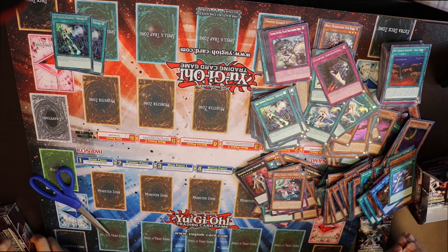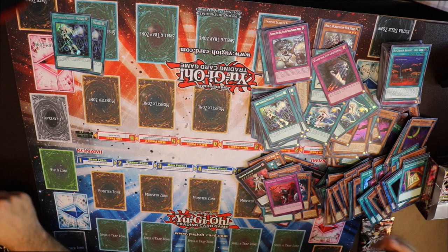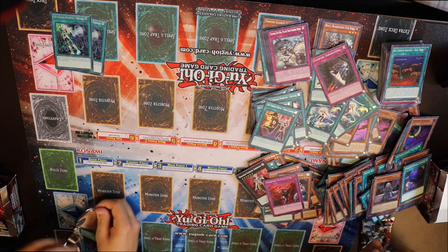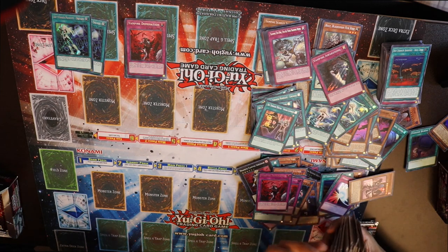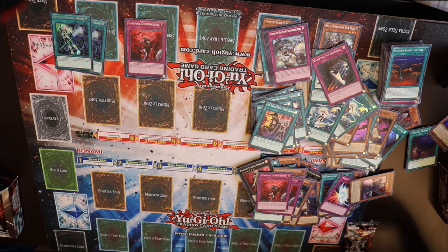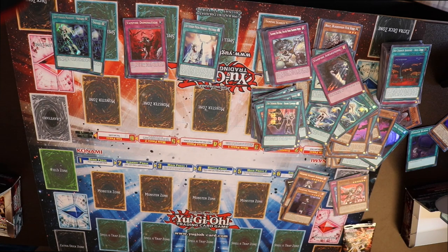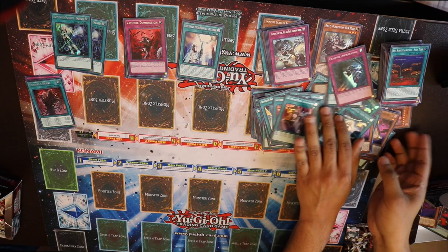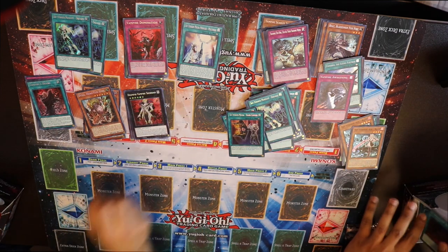I don't have a Widow Anchor though. You got all the Widow Anchors so far. Trying to burn through these things so I can start playing some Yu-Gi-Oh. Domination - look at all these pulls - stacks on stacks. Finally got a Multi-Roll - I think that's my first Multi-Roll. What if that was like our only three Engages? It looks like I'm borrowing one, right? At least somebody can play the deck this way.